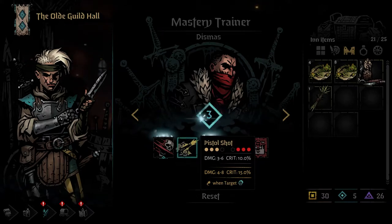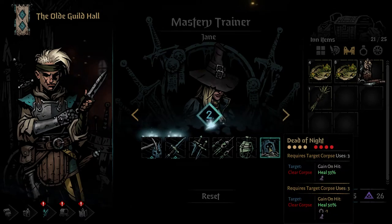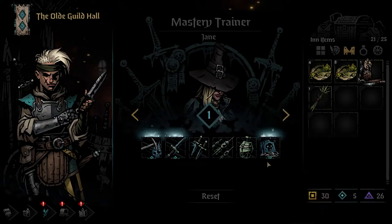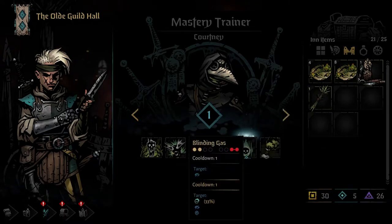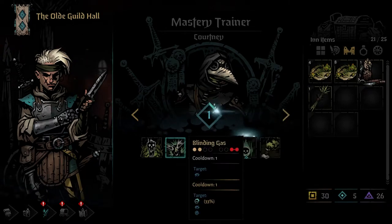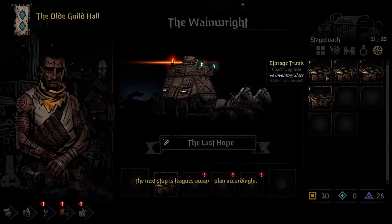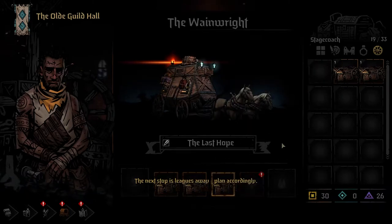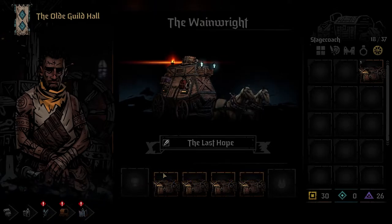We'll go with Pistol Shot — that's going to be good for the range. We'll go with Dead of Night for extra healing, corpse clear, and a stress heal, which is very nice. Then we're going with Blinding Gas on our last upgrade for Courtney. Let's check the Wainwright — we've actually got a bunch of upgrades to put on here.